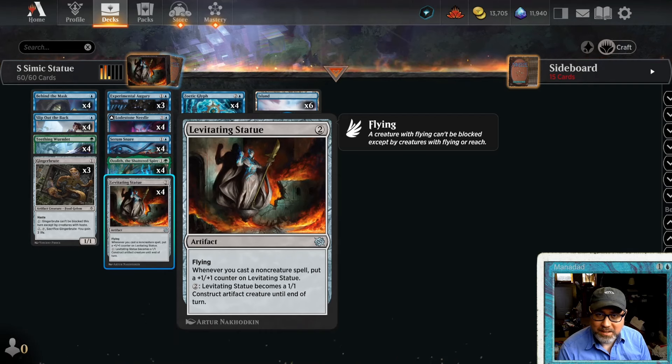Can you really take a five-cent uncommon and ride it into mythic? That's what a Redditor claims. We're going to put it to the test. It's Simic Statue.